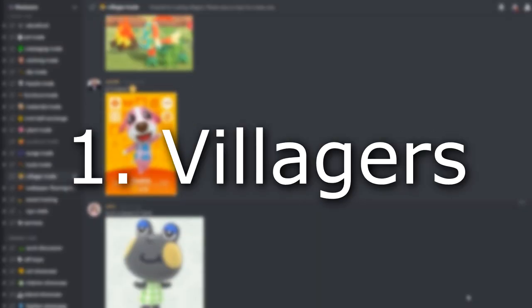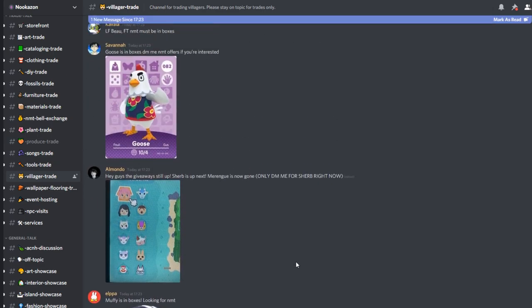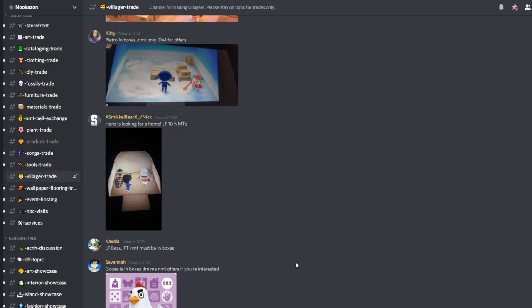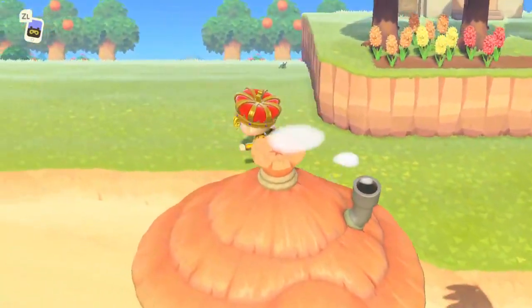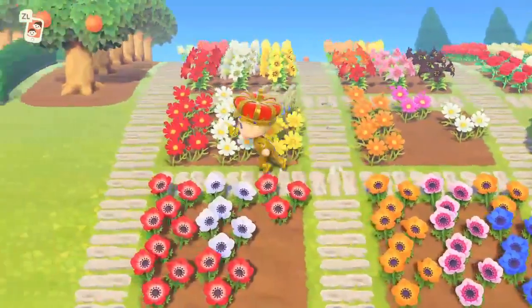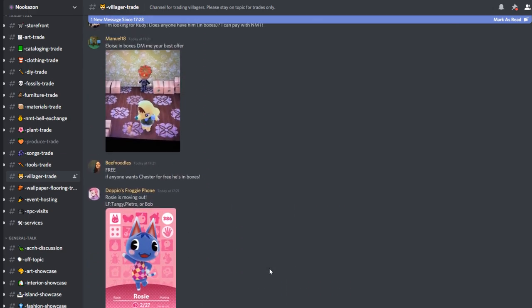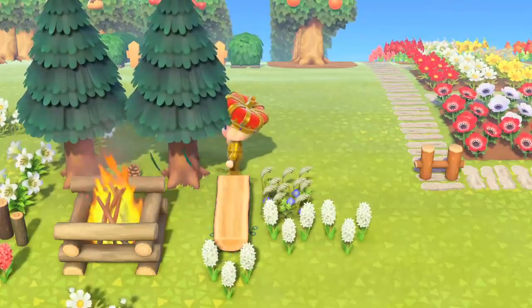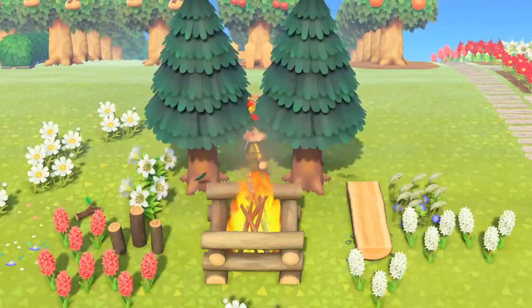Method number one: villagers. The most popular channel on the Nookazon Discord server is easily the villager trade channel. Here people put up their villagers for auction or for sale and people DM them to make their offers. You often see people giving away some villagers for free or decent villagers for cheap because they want to free up a spot. If you're selling a villager when they're in the boxes stage, you can invite the buyer over to your island where they can pay you and then talk to that villager to convince them to move. Keep in mind you need an empty slot to buy a new villager.